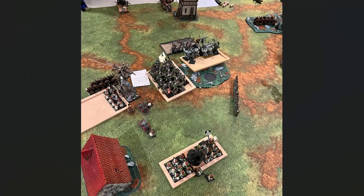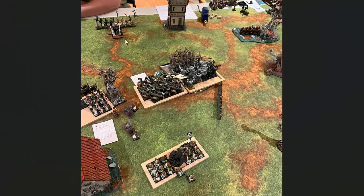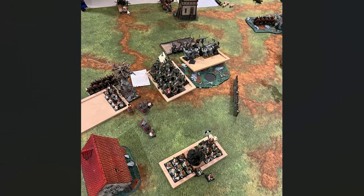In magic, we did Bewitching Glare on the Tree Father — put a wound on him but he saved it. The General decided to charge the War Dancers again, which put me outside of leadership range, so I failed my fear check — which is why I only managed one wound. Bad poison rolls too. Into combat, the General beat down the War Dancers and we pursued them off the table. Over here we didn't manage that last wound but stuck around. We won combat by a bunch against the Dryads — he broke. I restrained with these guys to face the Tree Father, knowing the other unit wouldn't stick around. He ran four inches, I chased three, so he got away.